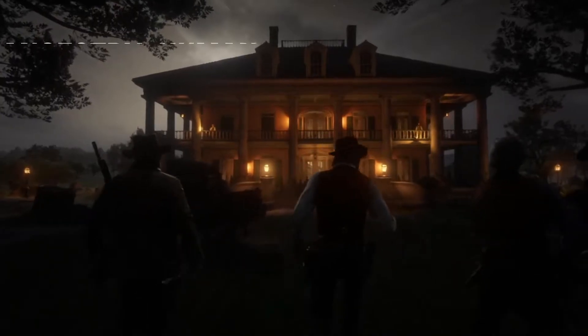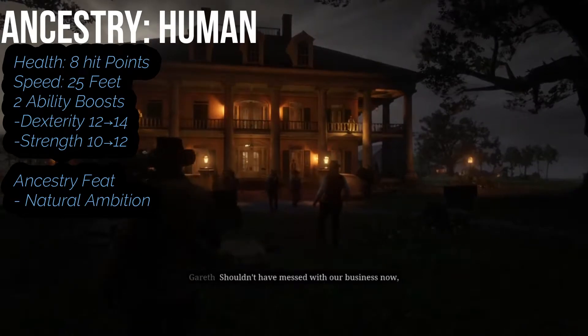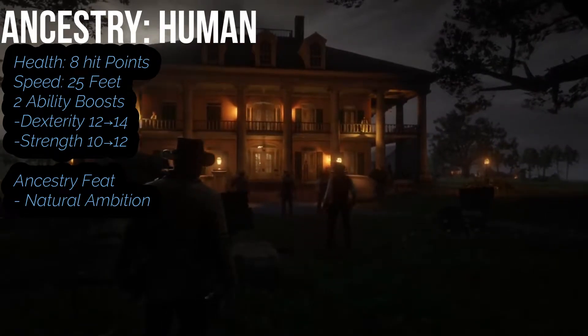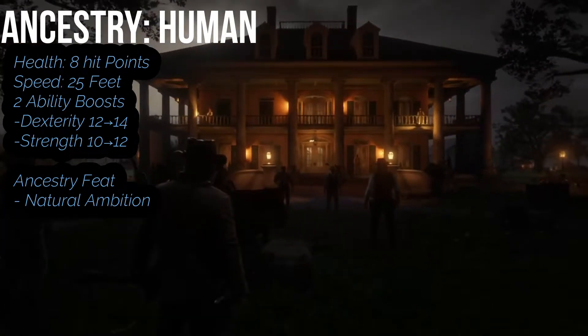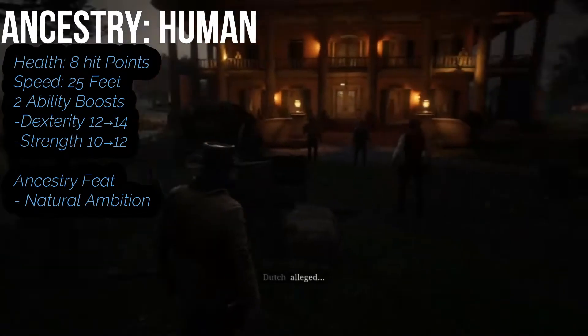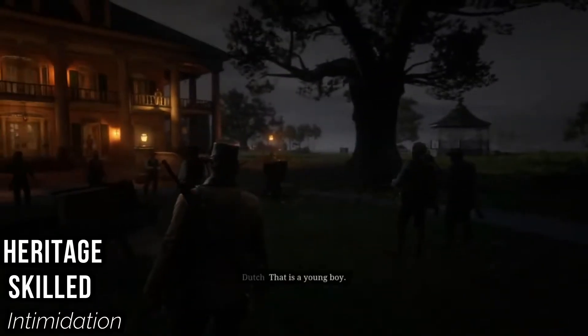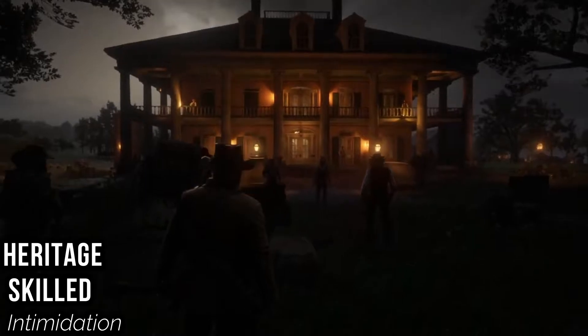If you can't tell by looking at him, Arthur's a human. Humans get eight hit points, they are medium-sized, they have 25 feet for movement, and you also get two free ability boosts. I'd say put them in Dexterity and Strength — Arthur is kind of a brute with his hands and he has an itchy trigger finger. For our first human feat, pick Natural Ambition. And for our Skilled Heritage, pick Intimidation so we can shake down drunks and the sick for pocket change.